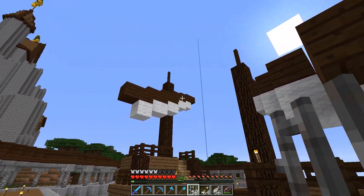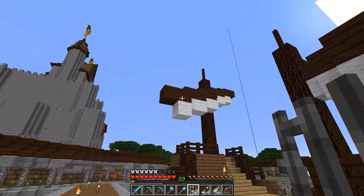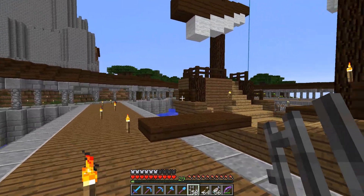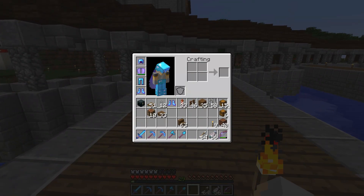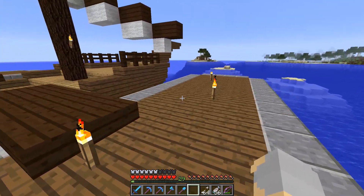Between episodes, I did swap this line of planks here — that was spruce — I swapped it out for dark oak, and I think it looks a little bit better. Anyway, let's see what we can do to maybe add some life, some immersion to this area. I think there's a few ways we can go about doing that.